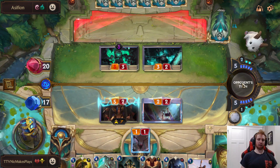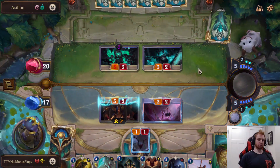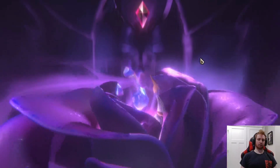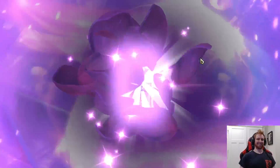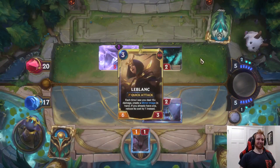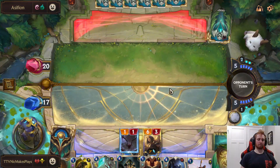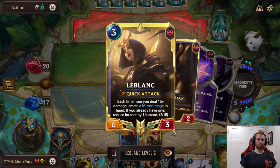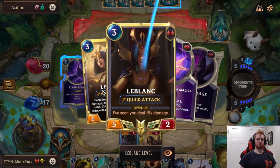If we play in the wrong order, it would have been zero of fifteen because the counter doesn't carry over when she levels up — it goes straight to zero. LeBlanc is way better than she looks. If they're not playing Mystic Shot they just can't deal with her. She's great with Vulnerable and she's already leveled up. We just need one more strike to make Whispered Words cost only two — this card is really strong.